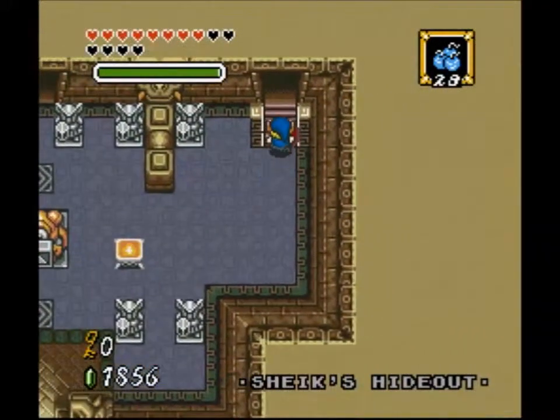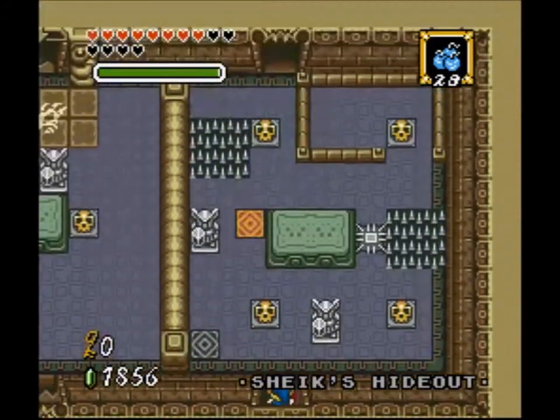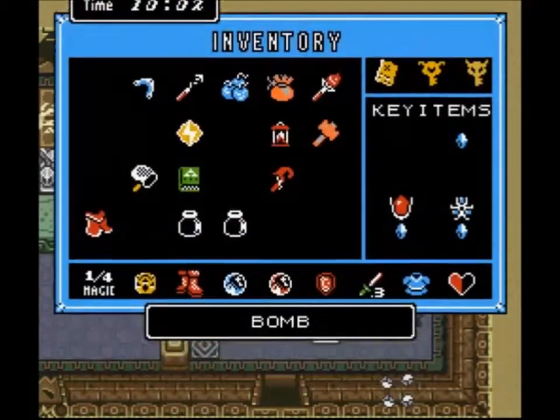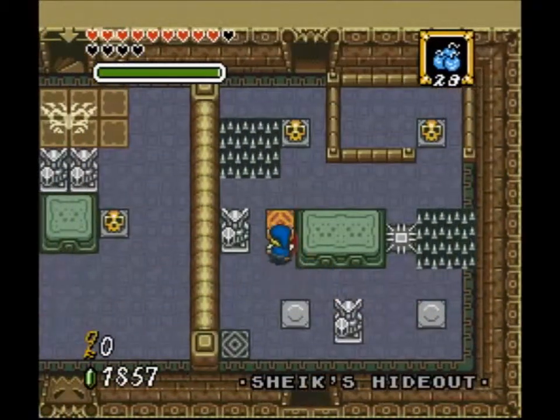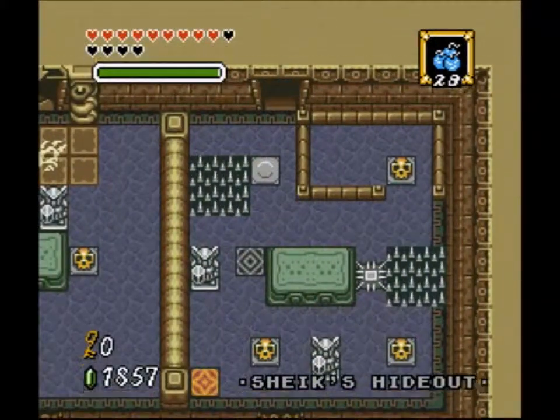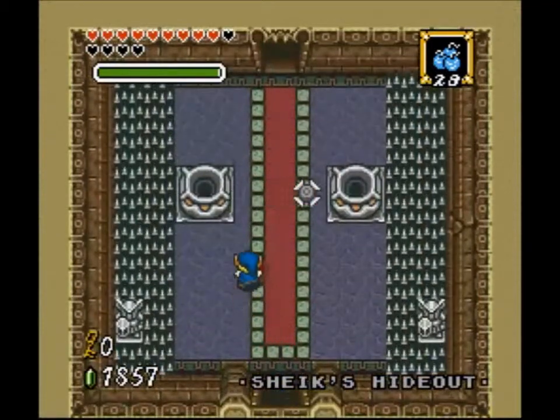The room's wide enough that I don't feel like it's gonna force hits on me. Plus, now that I have the cape, I could dodge the lightning by using the cape. I do want to warp. Or do I? Yeah, this is the version that I wanted.